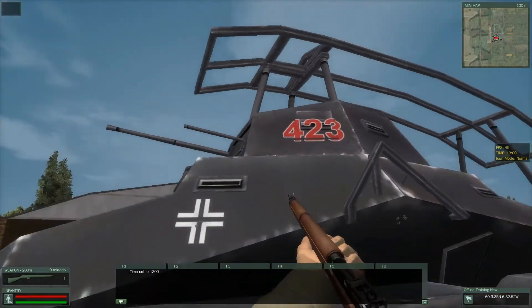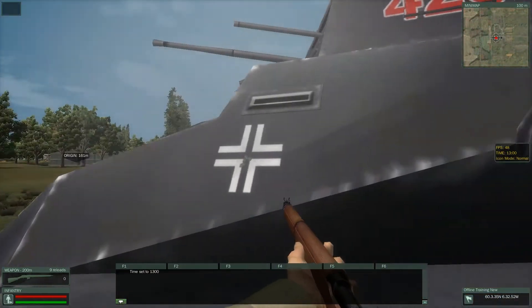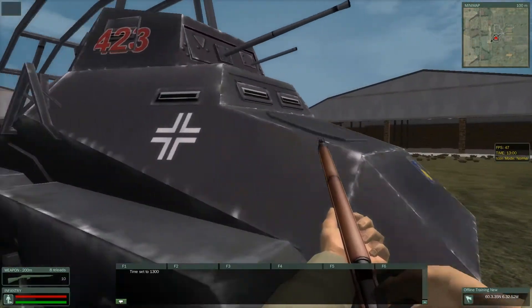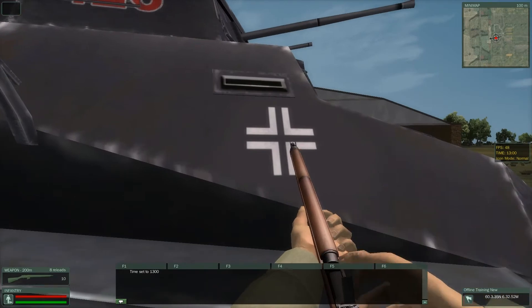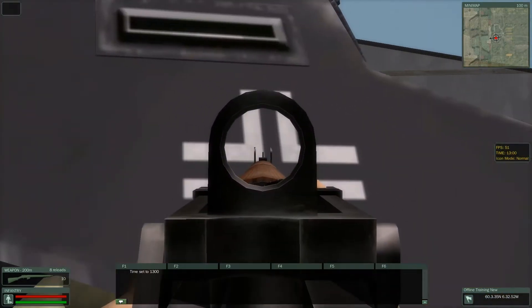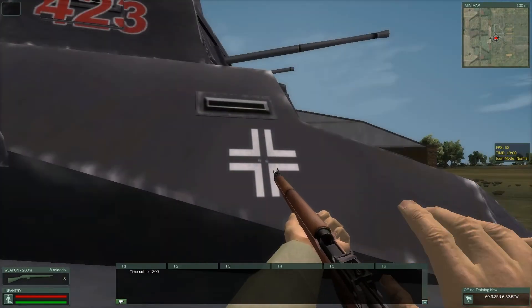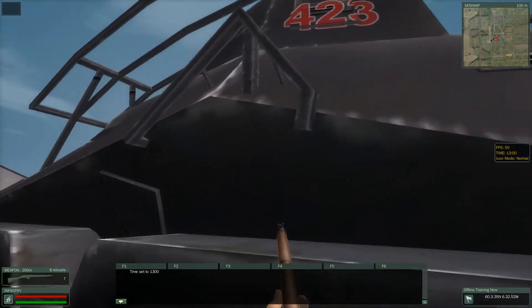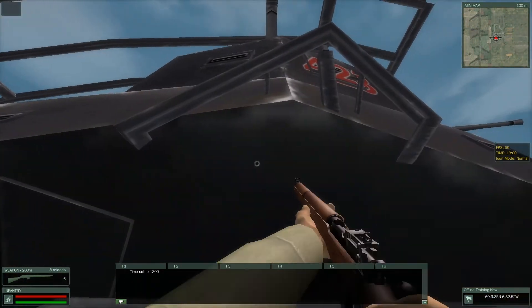A couple of shots in there and you'll see the penetration holes. The holes for some reason aren't showing up in offline practice at the driver's spot, but in the game there will be holes there and then he'll be dead. It works from either side — right or left — the center of the cross is where you want the holes to be. Then just fire up into the crew member here; it's pretty hard to miss him.